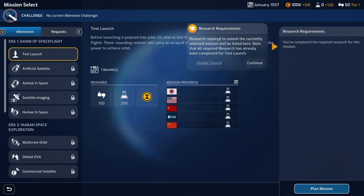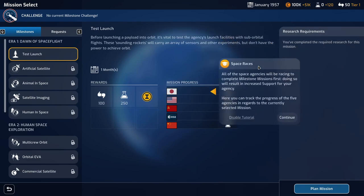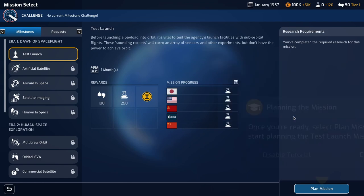Research required to unlock the currently selected mission will be listed here. Note that all required research has already been completed to follow the test launch. All the space agencies will be racing to complete milestone missions first — doing so will result in increased support for your agency. Here you can track the progress of the five agencies in regards to the currently selected mission.